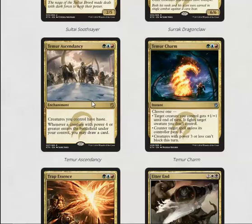Temur Ascendancy in limited is actually quite strong. Giving your creatures haste isn't a huge ability by itself, but being able to draw cards when you have creatures with power four or greater — especially if you're in green, blue, and red — is definitely a card you can build around.